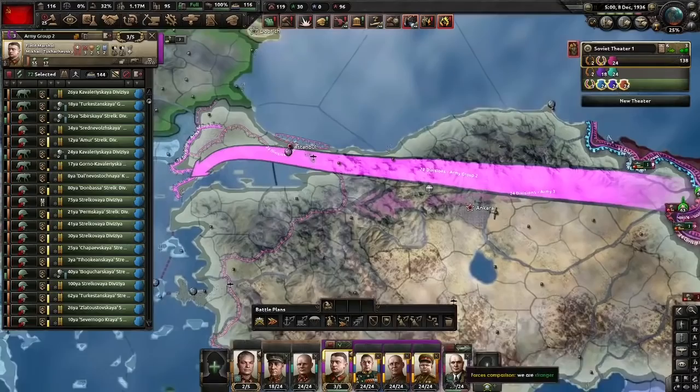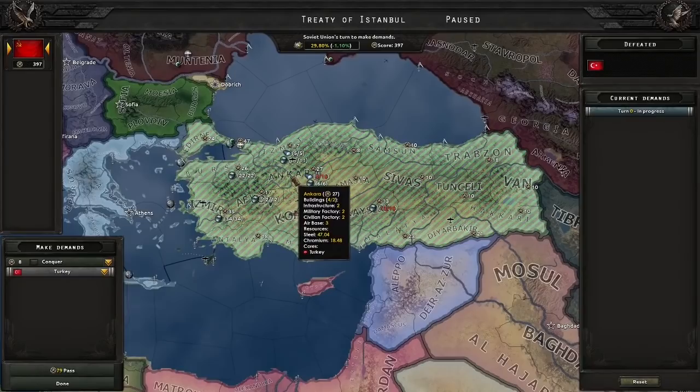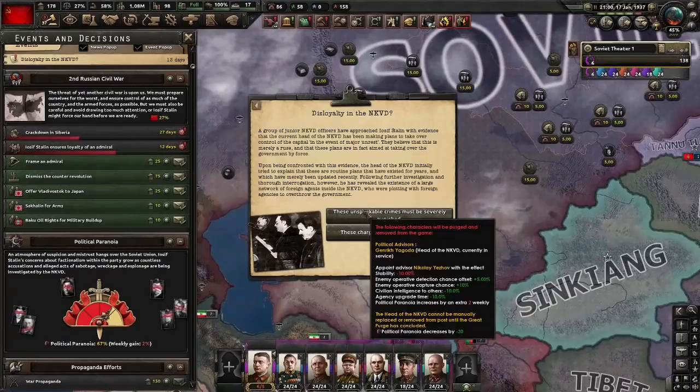It might be preferable to have Dimitri become level 4, but it makes no difference. And there you go — Turkey is capitulated. Remember, if you're going for the achievement but don't want to annex Turkey, Turkey's actual capital is Ankara, not Istanbul. But today we'll just annex them. One country down, one capital — Ankara. And now we just wait for the inevitable civil war.